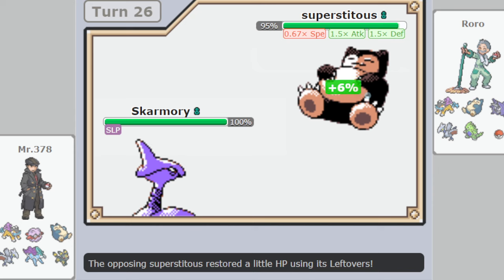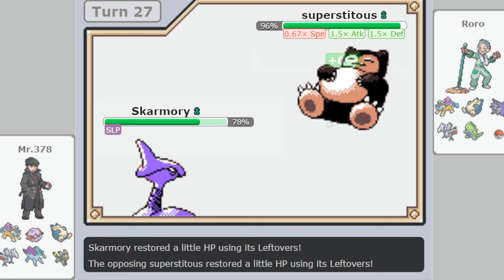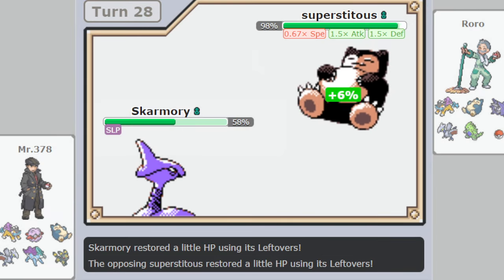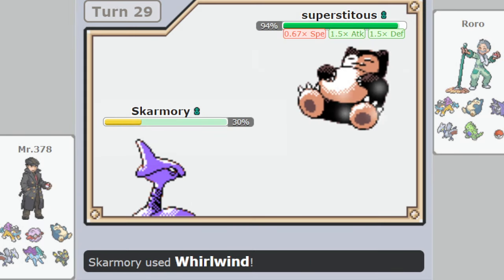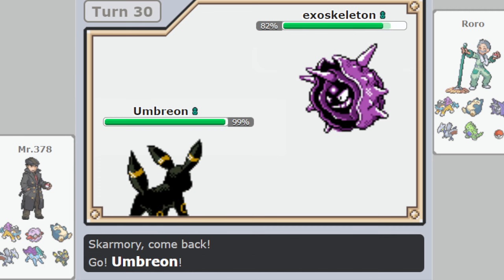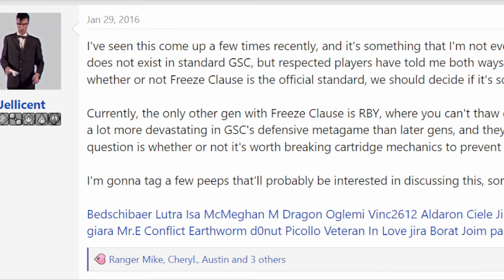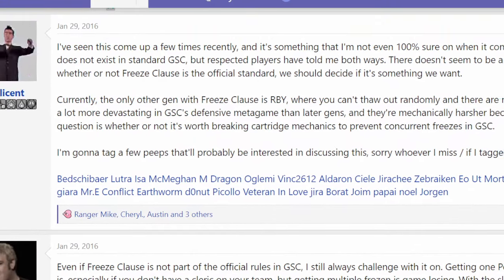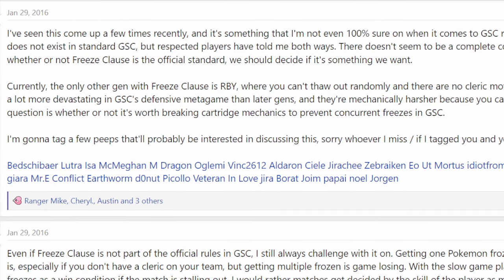So all I'm here to do is ask you the question, ask you what you think, and also present a little history of how we got here. Freeze Clause was present in RBY right from the start, and then GSC, and then it just kind of carried over into other generations as a default. Then when the move to Pokemon Showdown as the simulator of choice was made, Freeze Clause was removed from pretty much every generation that wasn't RBY — because, oh well, it's not RBY freeze so it's manageable. This was done without consulting the players.